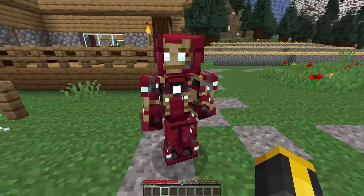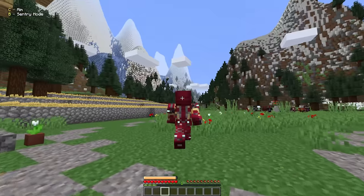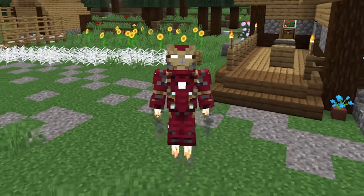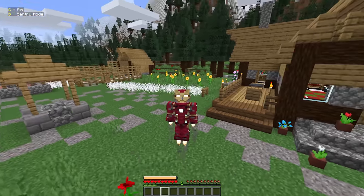Sentry mode - nothing crazy. You can still open it up just like that. Walk into the suit. Let's try strafing a little. Whoa. All right, pretty cool. But how does this work? So if I start moving... can I like boost?